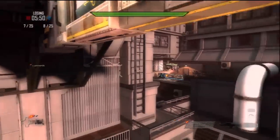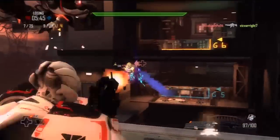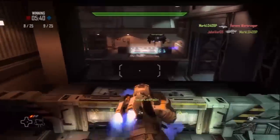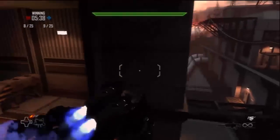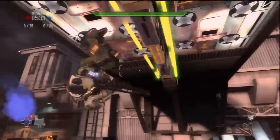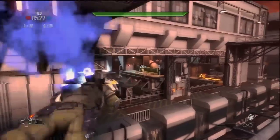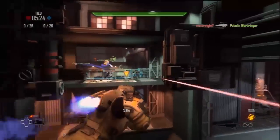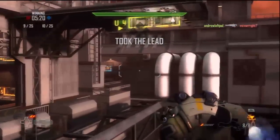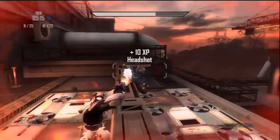We also have a killstreak system called Drones — those robot-looking characters that fly around. When you get one kill, you get a Stalker, a little buddy that flies around and shoots where you shoot. When you get three kills in a row, you get a Warbringer, a huge heavy artillery guy that causes havoc. The last killstreak is called the Prayon — kind of like a heat-seeking missile. She requires five kills, and once she's out she'll target and take someone out unless you kill her first.